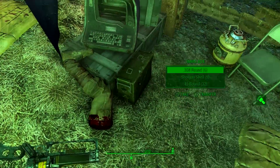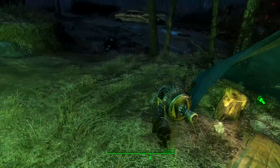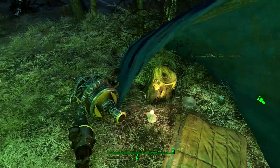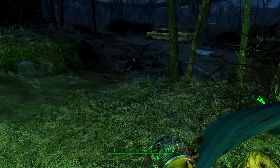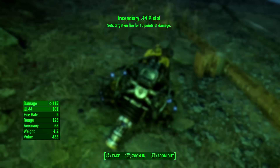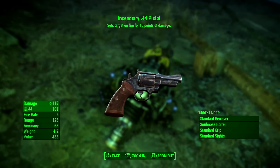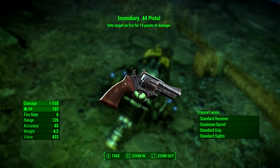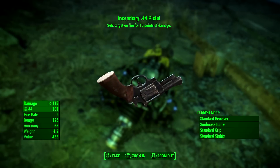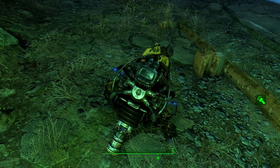Laser rifles, some ammo. I'm just going to have so much fun with energy weapons in this DLC, I can tell. Incendiary .44 pistol - that's actually not bad. 115 damage and 15 points of extra fire damage. Don't think it's going to be great against robots. Robot Repair Kit - that's interesting. Robot Repair Kit for Robot Companions down in combat. Oh, that's so cool. I'm so excited now.